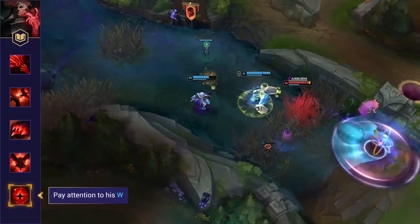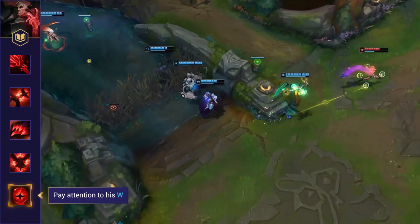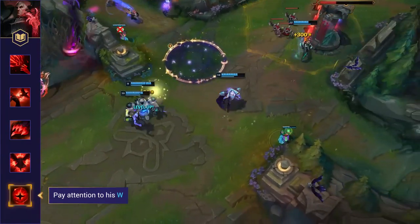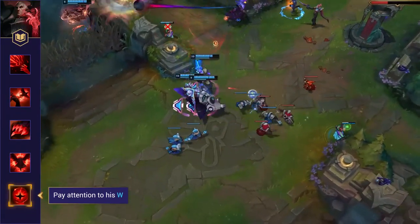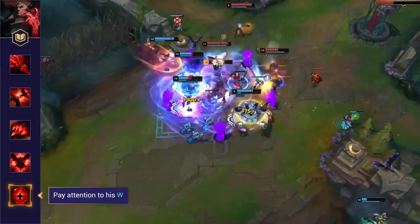Pay attention to his W. Swain's W has an incredibly long range but is pretty slow to activate. Once you have boots it's quite hard for him to consistently land as long as you're paying attention. Whenever you're recalling, try to do it out of vision and keep an eye out for him trying to snipe you for extra passive stacks and to stop your base. This also applies generally on the map, as sometimes he'll try to connect with a slow to allow his team to engage.